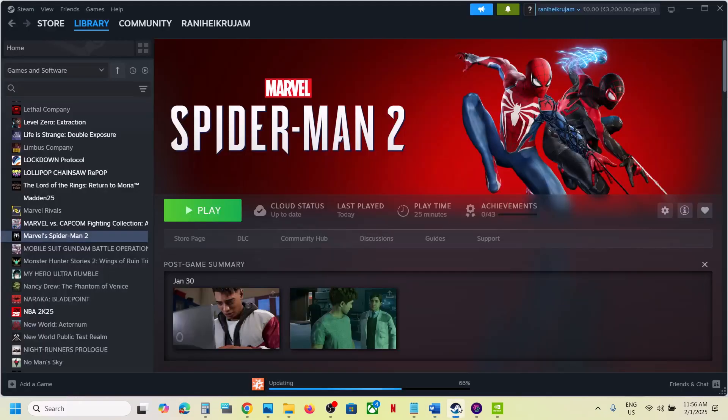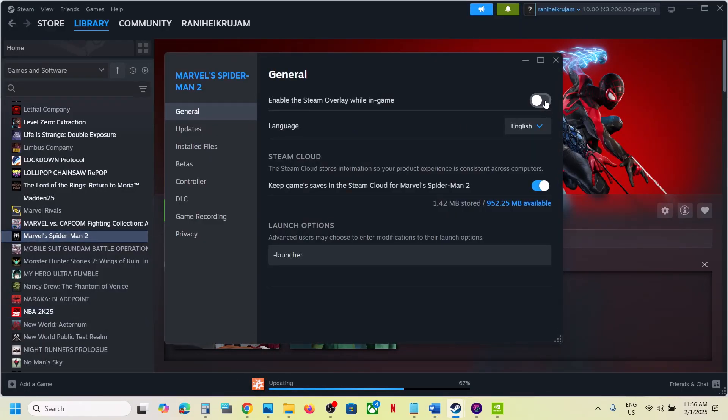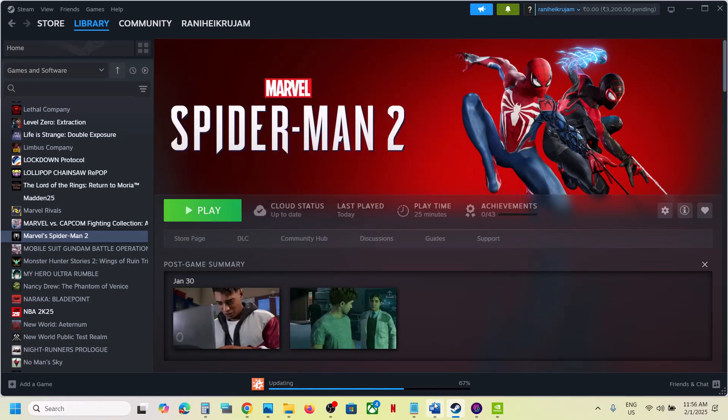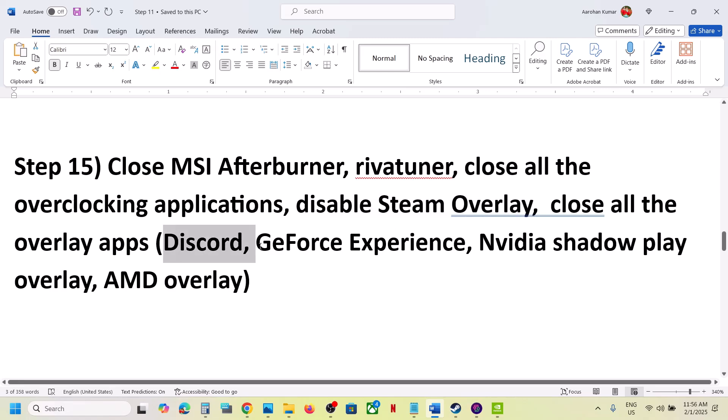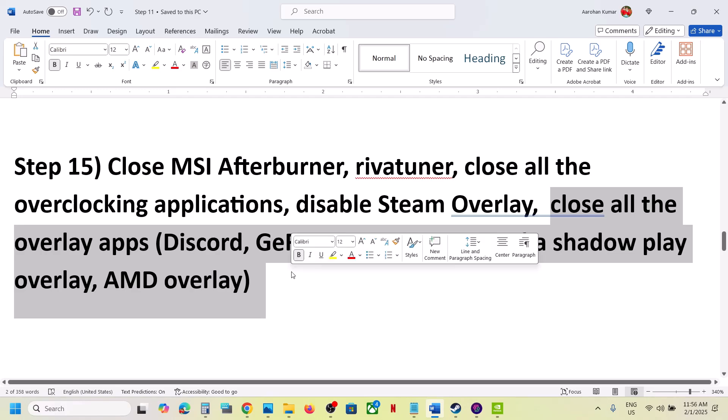Disable the Steam overlay. Go to Steam, right-click on the game, select Properties, and turn off 'Enable the Steam Overlay while in-game.' If you have Discord running, turn off the overlay in Discord as well. If you have GeForce Experience, turn off the in-game overlay. Or simply close all overlay applications and then launch the game.